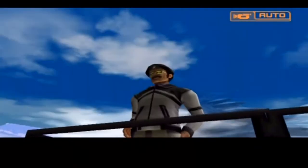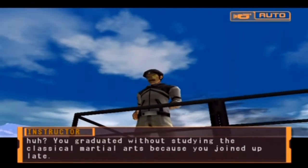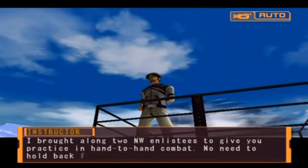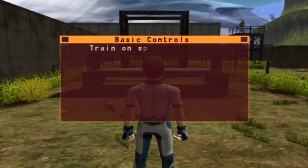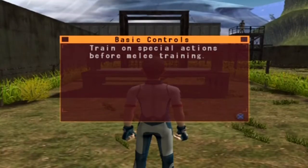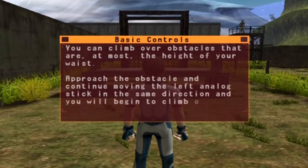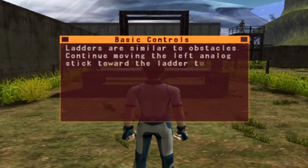Not another training ground. Jesus! Oh man, I don't want to train. Climb over obstacles that are at most the height of your waist - approach the obstacle and continue moving the left analog stick in the same direction. You will begin to climb over the obstacle. So you don't have to do a thing.